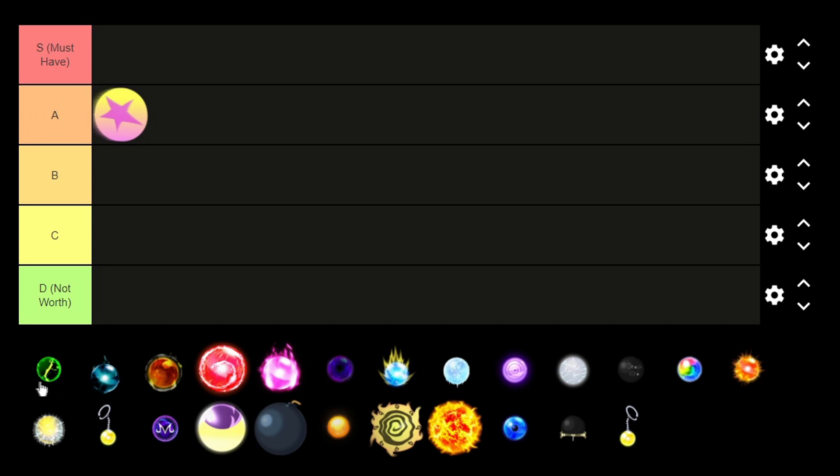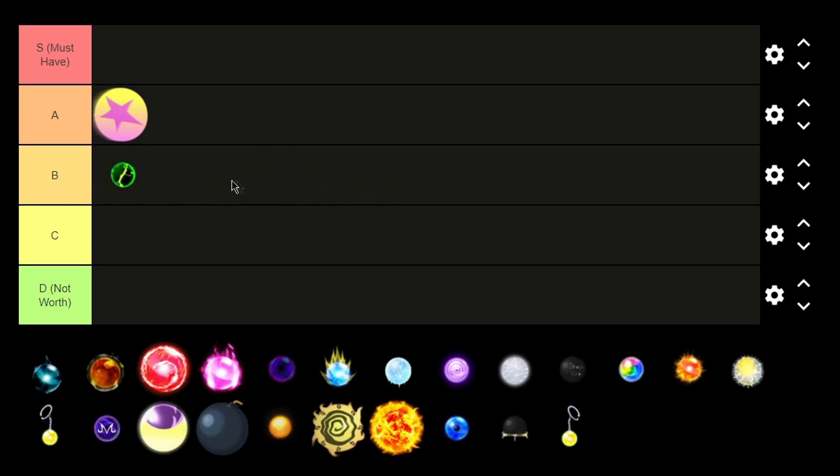Next we got the green natural orb for Broly. Broly was a unit that really needed an orb — he was a useless character before it. Right now with his orb he does 20,000 damage at level 120, which is decent, but Broly used to be infinite meta just because of his full AOE. Now he only gains around 300 damage per round, so I'm not sure his orb is really worth it.